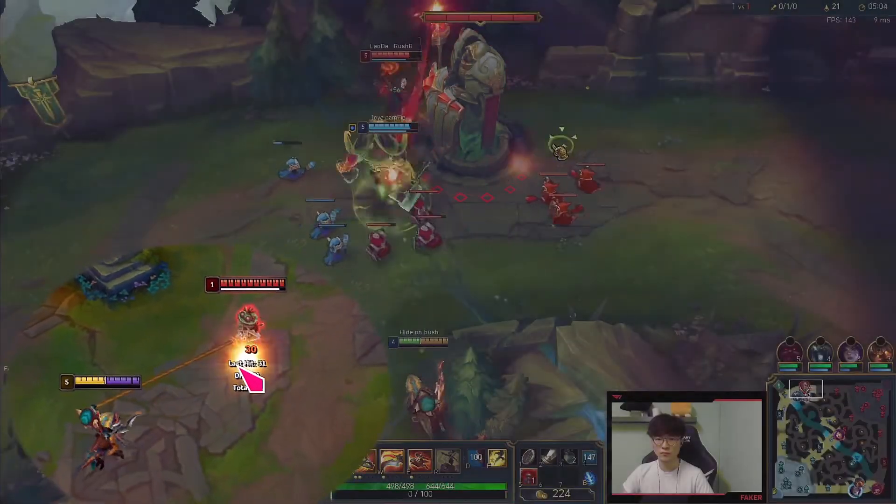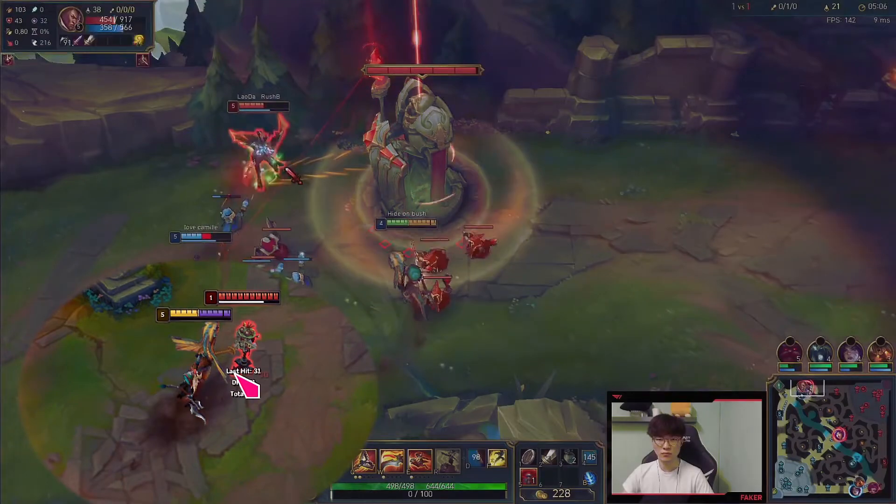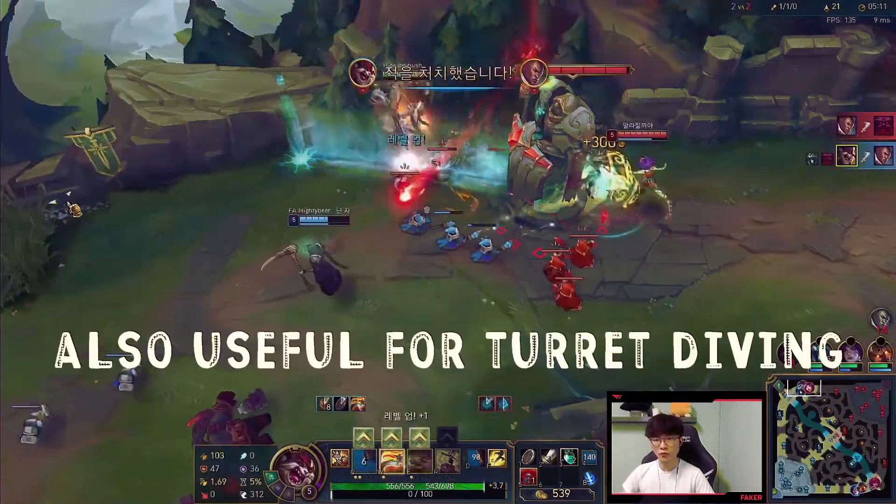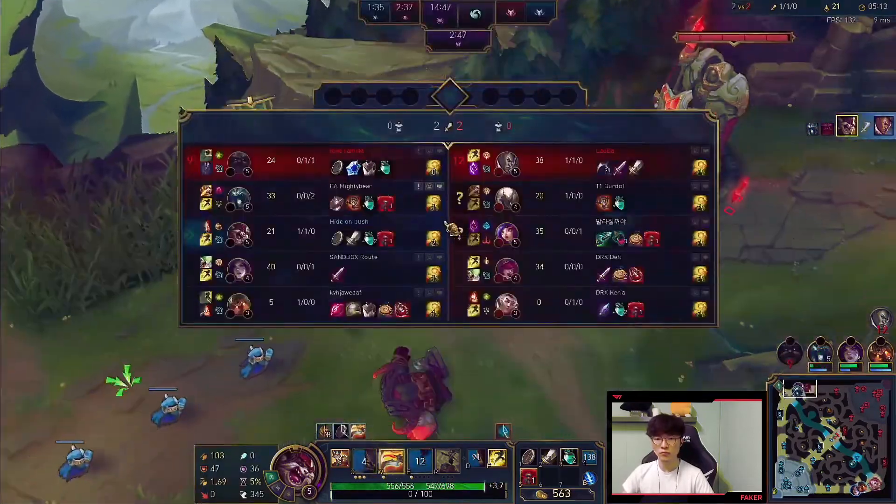The QE combo is good for when you want to fight your opponent, but at the same time you want to have an escape or some kind of counterplay ready just in case the enemy jungler wants to gank you.